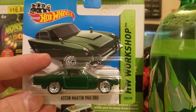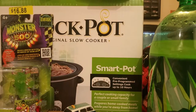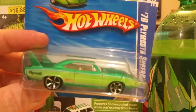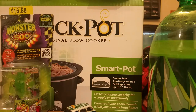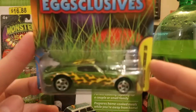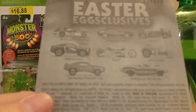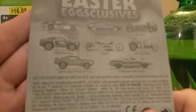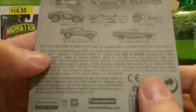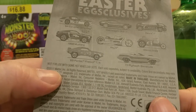Aston Martin Shorty card — that's a sweet green right there. 70 Plymouth Superbird — green, green, green, green, green. An Easter Exclusive — not this year's Easter car but I believe this was 2012. It says 2011 on it, so that means 2012, right guys?